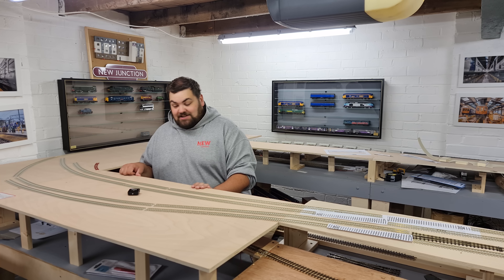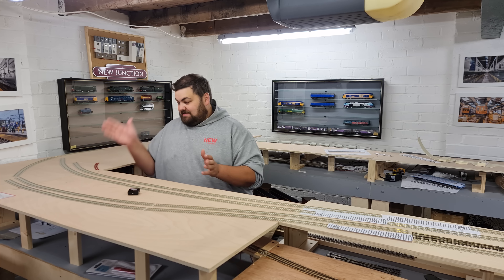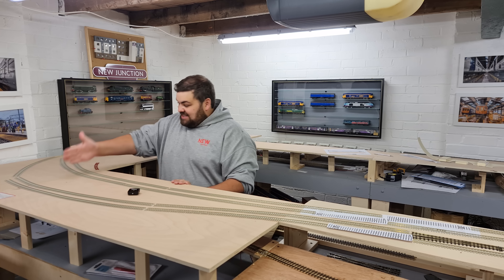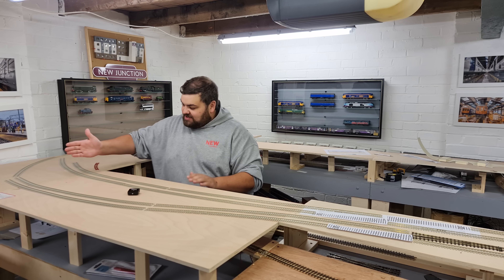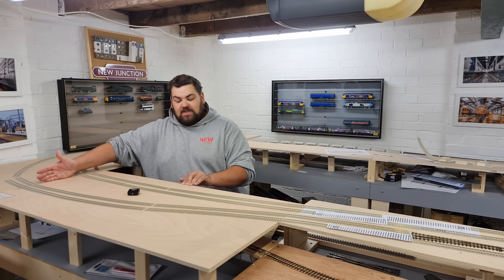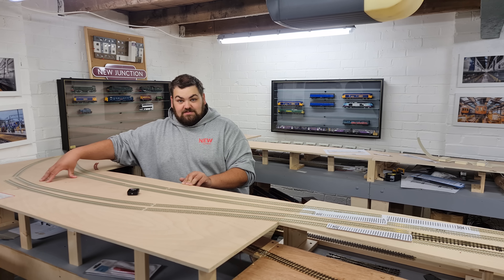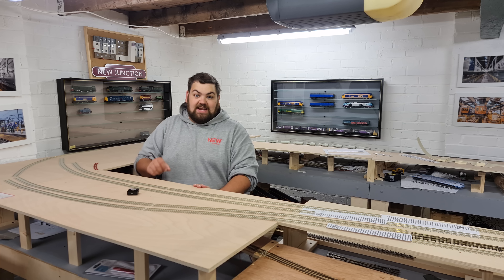While my handy assistant Lulu is doing that, I'm going to start the scene here and work around the layout. As this is a modular layout, this is going to be the scene break - somewhere here is going to be the scene break - the obvious point to do it is on the join of the modular baseboard. I thought what better way than to have a tunnel portal, very classic, right here for the 4 tracks to go in and out of.